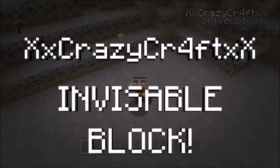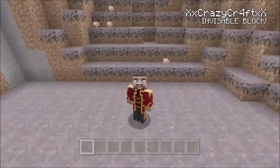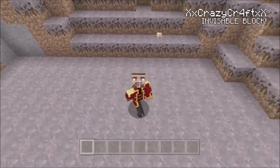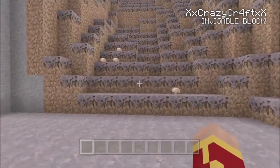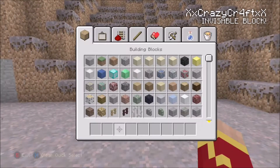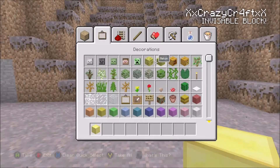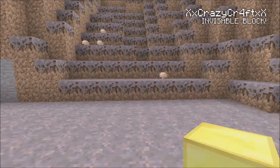Hello guys, it's CrazyCraft here and welcome to a new video. Today I'm going to teach you a really cool trick that you can do on Minecraft console editions. What you will need is any block — I'm going to use gold as an example — and then you're going to need a vine and a ladder.